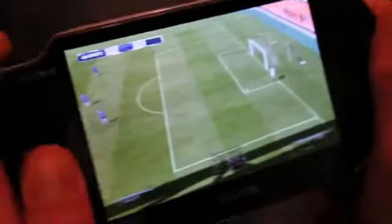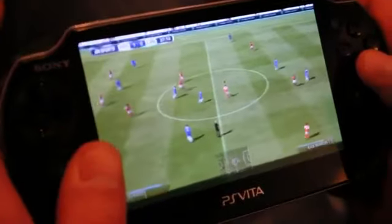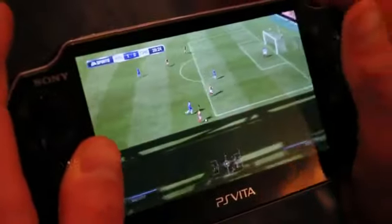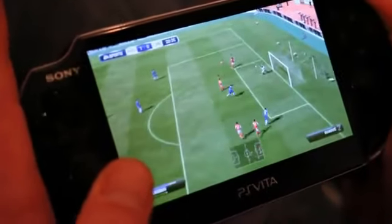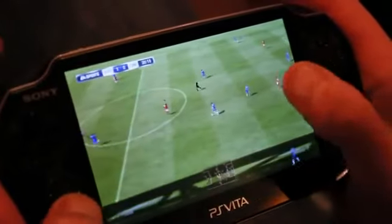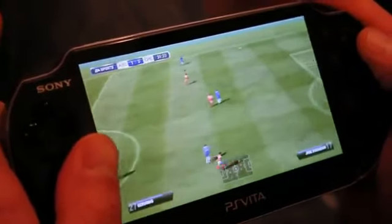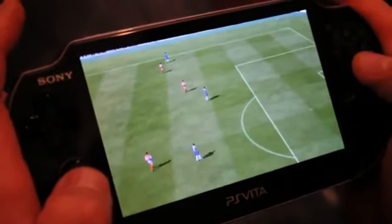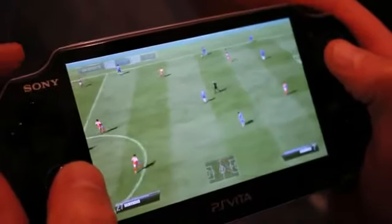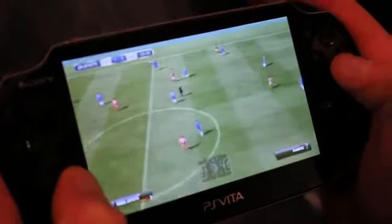The final touchscreen feature is on set pieces. In free kick situations with a goal-scoring opportunity, you can now use the front touchscreen to guide and power the ball into the net. You swipe your finger across the front of the screen and that dictates the path, accuracy, and power of the ball. You're not drawing exactly where the ball will go — rather you're drawing the curve and the power. That puts another level of control we've never had before. All those features really take FIFA Vita gameplay to the next level, and it truly is the most controllable version of FIFA ever.